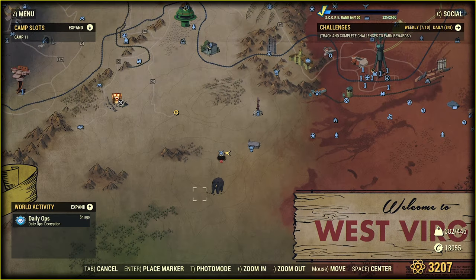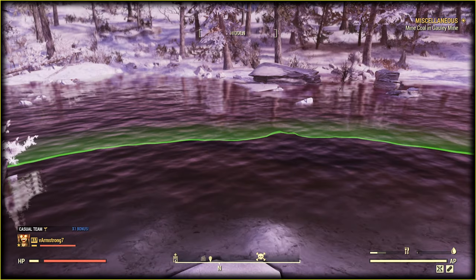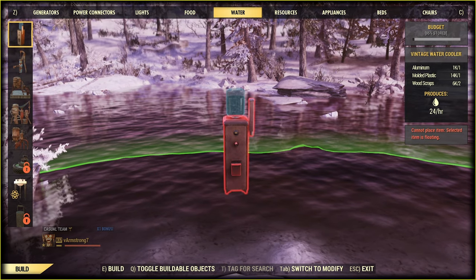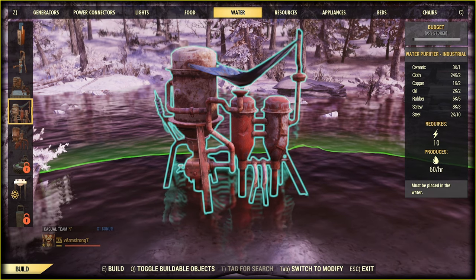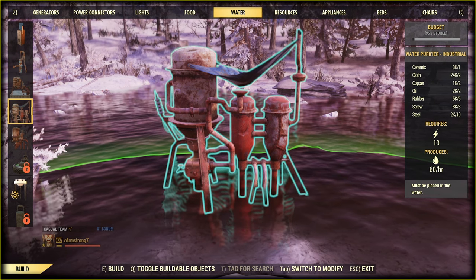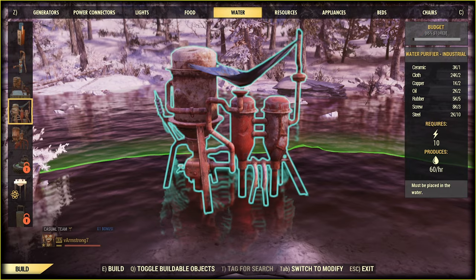Let's find out. I'm here hanging out with pre-war yogi and we have a lake. If I somehow access the build menu, I can see what you want to see — the most requested item for now, my old good friend: the industrial purifier. It's bigger, must be placed in water, needs power, but produces 2.5 times faster than the water cooler and has 2.5 times more capacity, though it says 3.